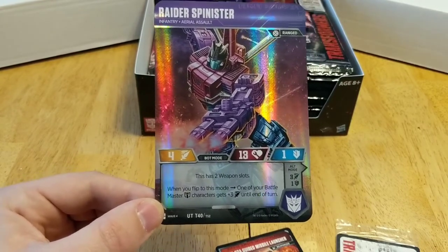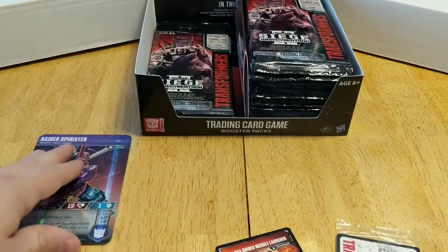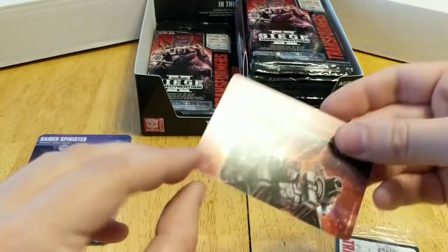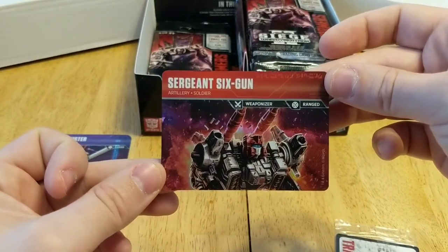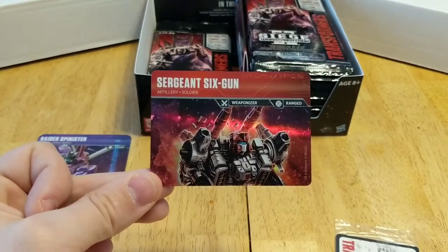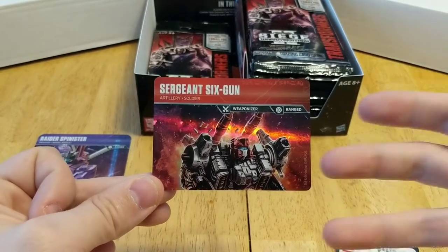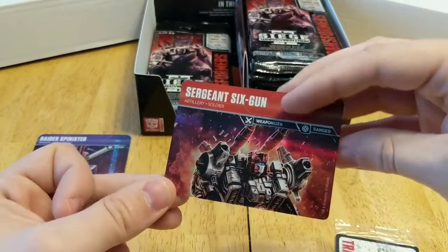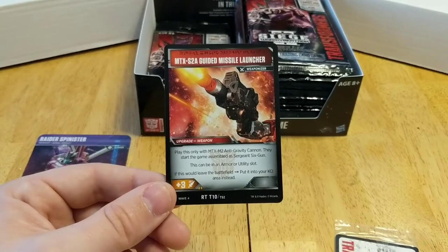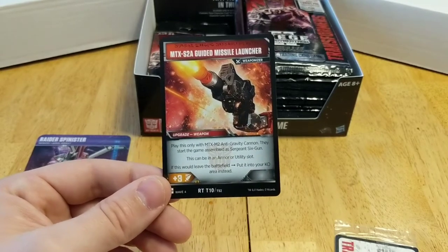That's a fantastic combo with him, associated with the battle masters. I like seeing those kind of cross-faction synergies. Next up is part of Sergeant Six Gun. We did see a version of him with the Metroplex deck, but this is the next version. He comes in halves — he starts in his two halves of robot mode, and when he's destroyed or knocked out he splits into two weaponizers. This top half becomes the MTX S2A Guided Missile Launcher.